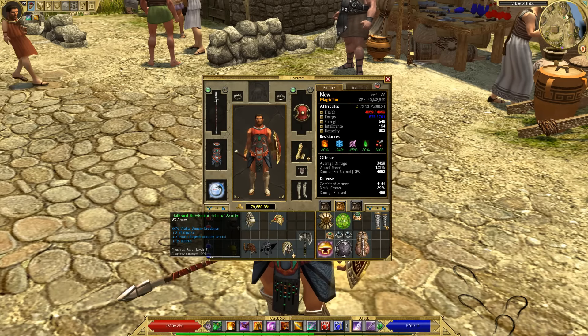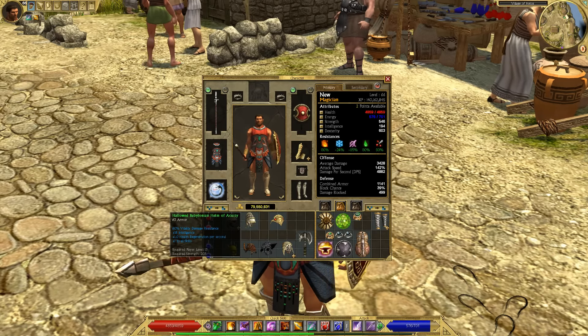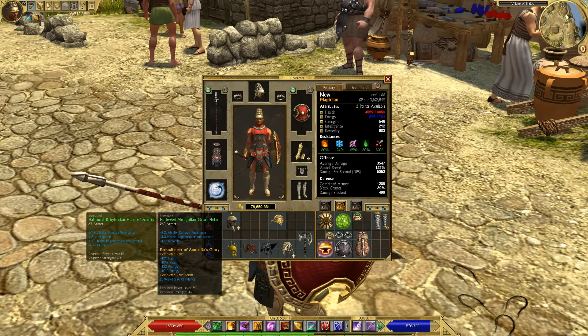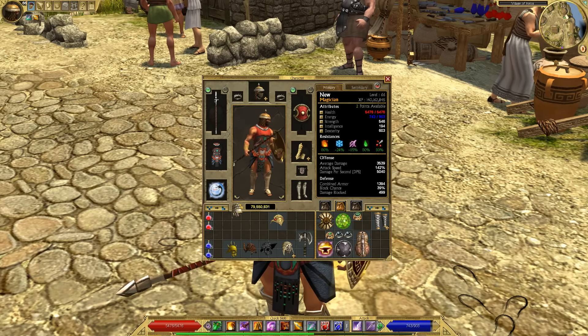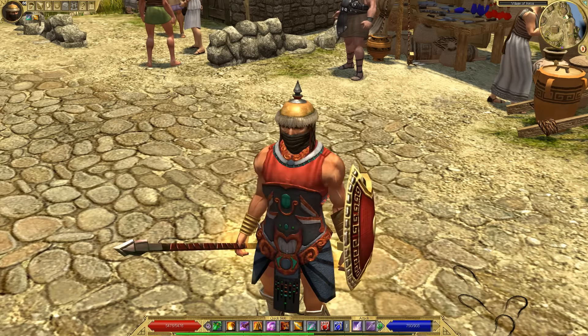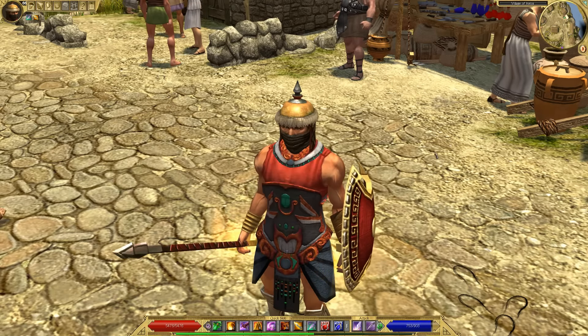The problem with these — well, it's not really a problem — but they're ugly. They're just not a good-looking item. Very boring-looking helms. That one is from the vendor; they can also drop in the game. They're kind of a more rare type of helm. You'll find a lot of the other green helms more often than Hallowed.